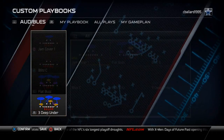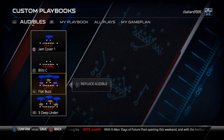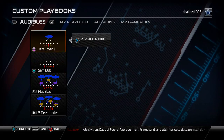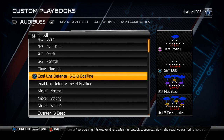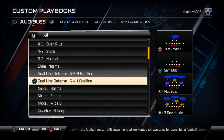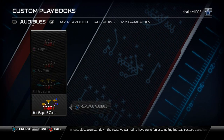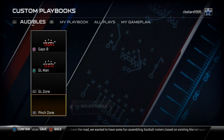For my Goal Line 5-3-3 defense, I like to have the Three Deep Under, the Flat Buzz Two, the Sand Blitz, and the Jam Cover One — all very good plays. My favorite is the Flat Buzz; it does a really good job stopping the run and quick passes with the proper adjustments.